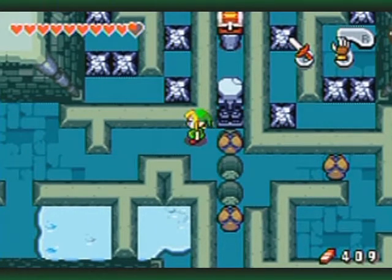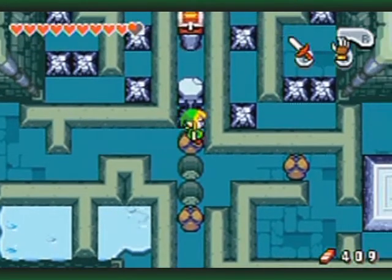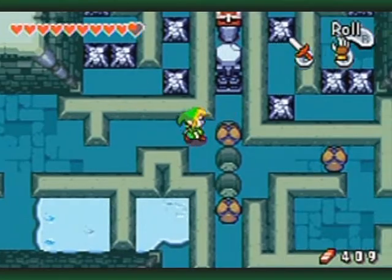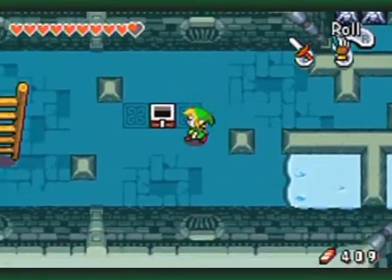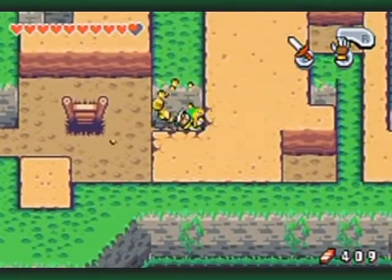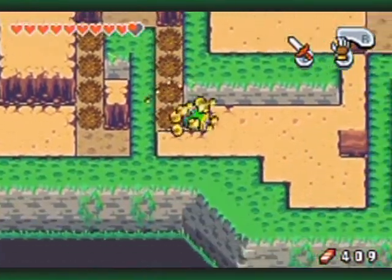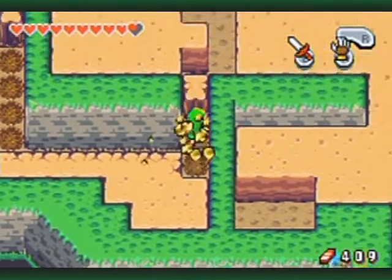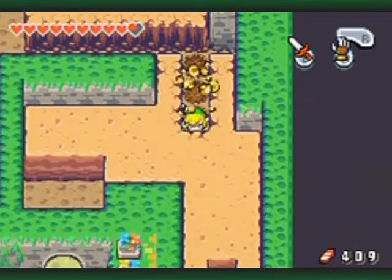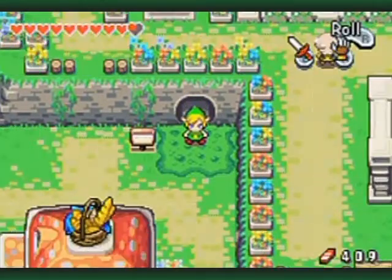Over here is another side quest thing I can set up for later. I was thinking of some other path that needed the flippers. What you have to do here is get all the pathways closed off to get that treasure chest, then move safely to claim it. There are multiple pathways — it's similar to the Tingle side quest where you have to do multiple other side quests to finish the big one. Glad I was able to set that up for now.